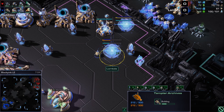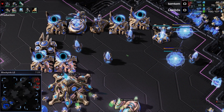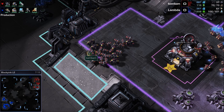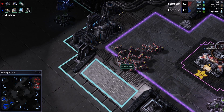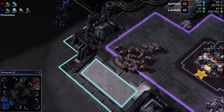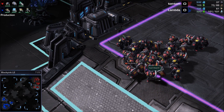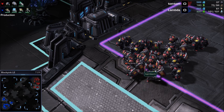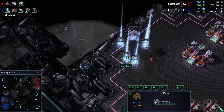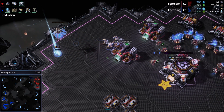Lambda also getting a Templar Archives because he knows Storm is super good against bio. Colossus is splash, Storm is splash, Archons are splash, Disruptors are splash. Any kind of splash damage — meaning you affect an area of units rather than a single target — is real good against bio because they all have very low HP pools. Single targeting these marines down means the rest of his buddies will kill you before you can do much. Chargelot warping in — I'm liking this from Lambda.